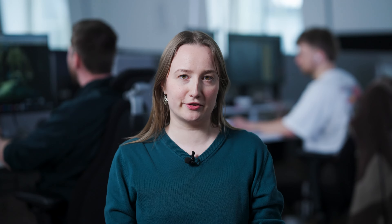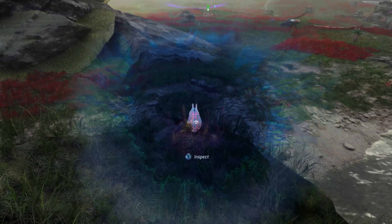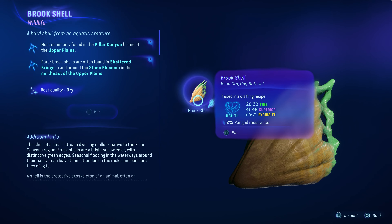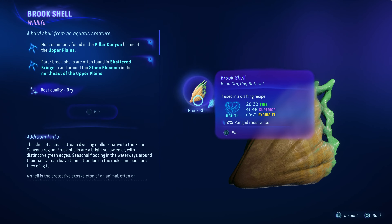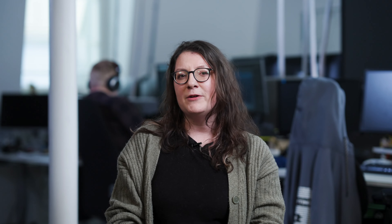Your Navi Senses, which help you navigate through the world of Pandora, have been improved. Harvestable material stats now display all skills and buffs when viewed in the Hunter's Guide and when inspecting with your Navi Senses, allowing you to plan for the perfect gear.